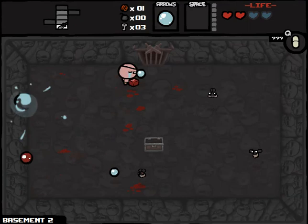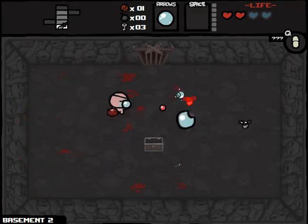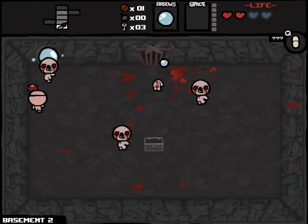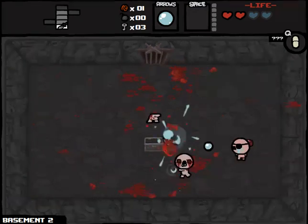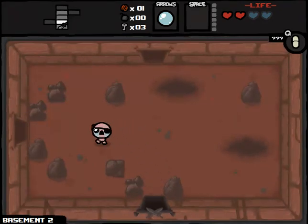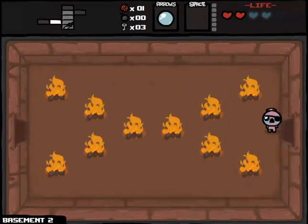Grandfather Fly has nothing to sneeze at this early in the game — they take two hits each from me, so Max's Head is not giving me the damage boost I necessarily want. These enemies don't show up too often after the basement. Let's take the pill — Tears Up is a nice pickup.